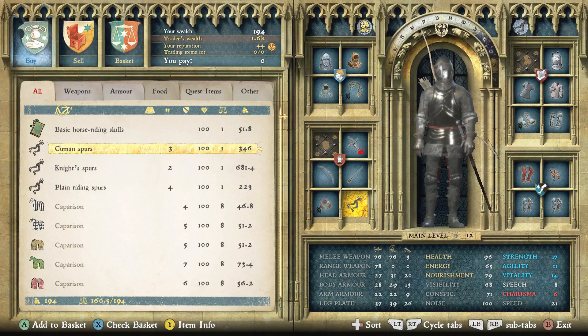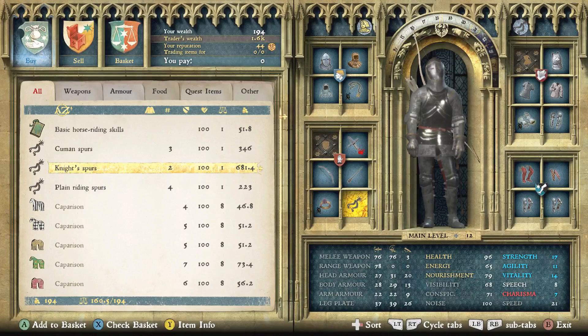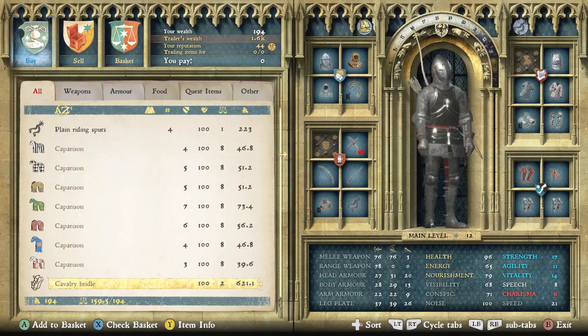You have all the different gear that comes in a variety of tiers: basic stuff, more advanced stuff, then knight's equipment, noble equipment, and golden or really extravagant equipment. In my situation I'm using mostly knight's or nobleman's equipment. The caparisons will slow down your horse but provide a little bit of armor, so you can pick one up if you like the aesthetic. They're going to slow down travel speed and gallop speed but will provide just a little armor.